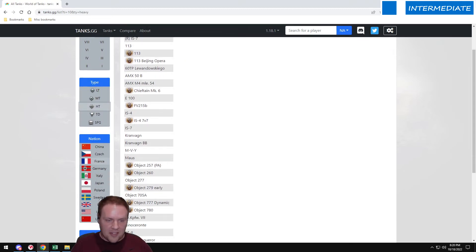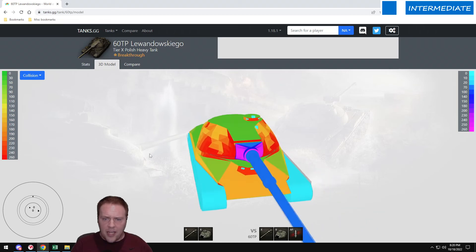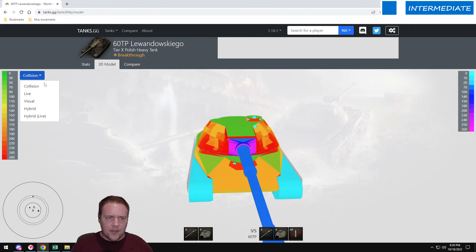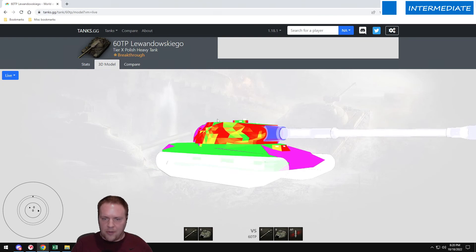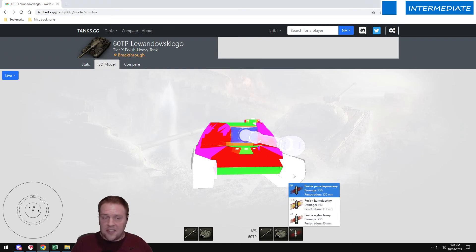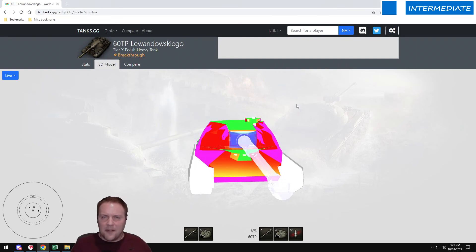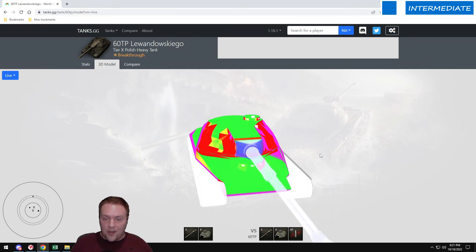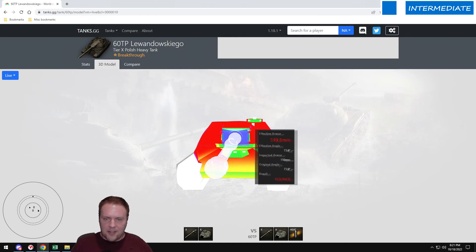For this example we're going to use the 60TP, the tier 10 Polish heavy tank, because it's just a good example. If you select the tank and go to 3D model, it'll show you all the different thicknesses. Go to 'live' and it'll show you whether you're going to pen based on the angle you're looking at. You can pick the shell type — AP, premium, HE — and use the compare button to pick a different tank to shoot with.